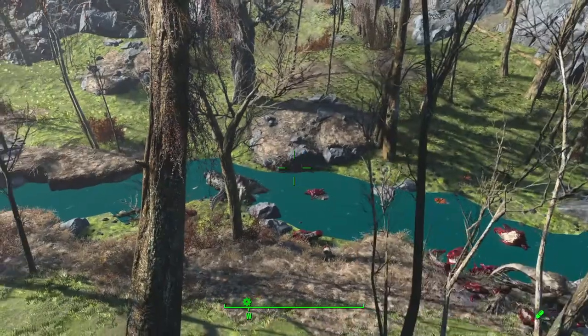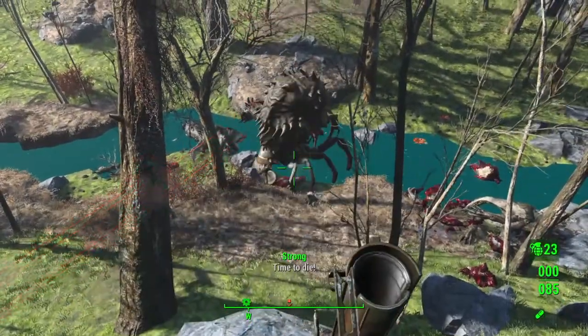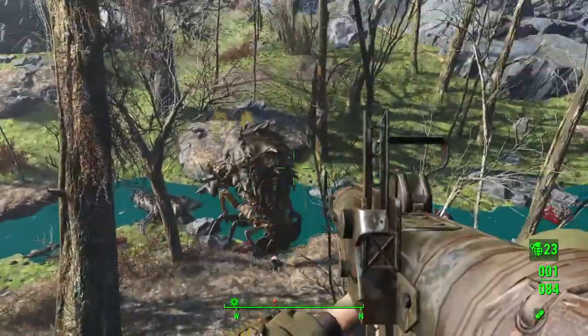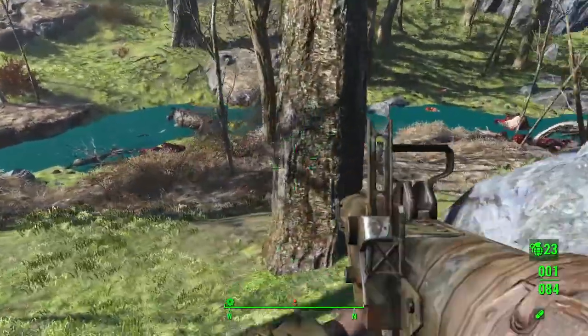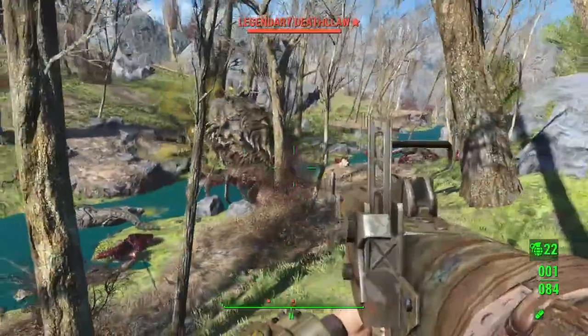Today we've got a surprise enemy — a deathclaw — and that mirelurk queen is going to wreck house on that deathclaw. See if she can take on two deathclaws, come on!